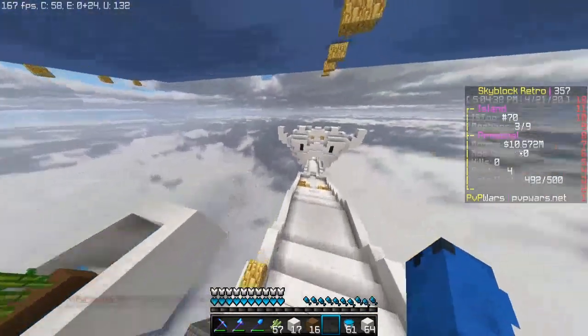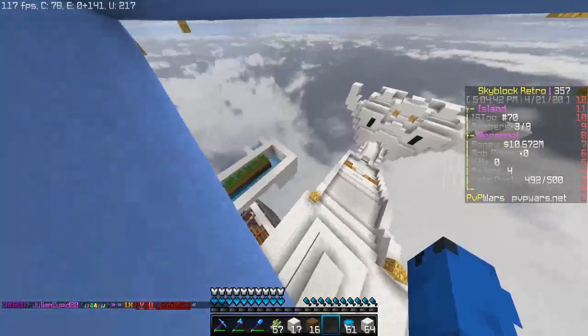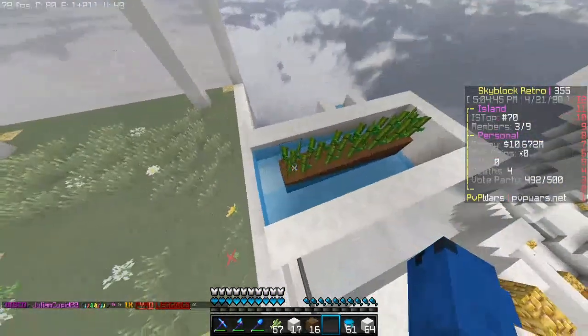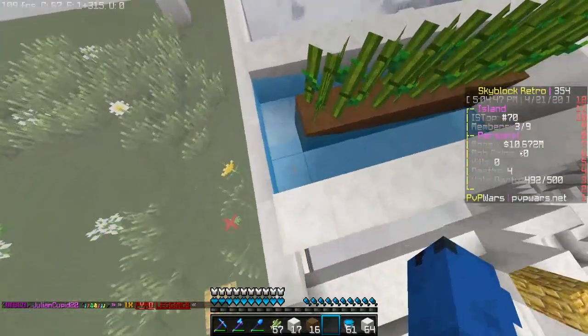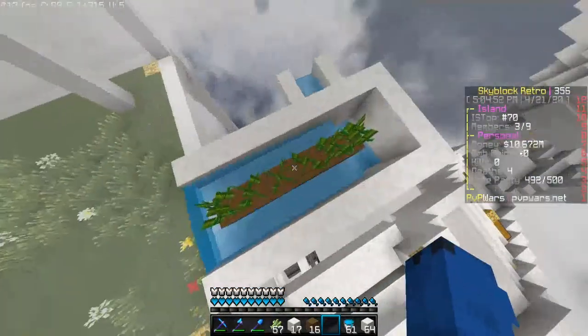I know why you guys clicked on the video — it's for the OP sugarcane farm, and right now I'm going to show you step by step how to build it. Super simple, super easy. So basically you just need to make this little platform right here. It's 3 blocks by — let's count this out — 1, 2, 3, 4, 5, 6, 7. So a 3x7 platform.